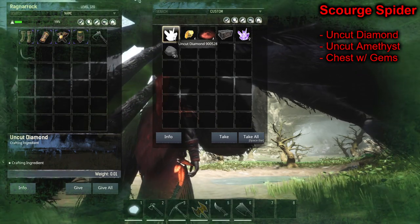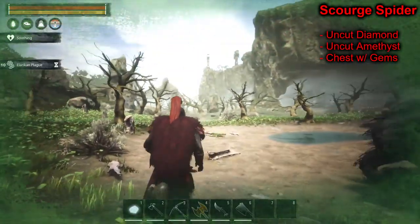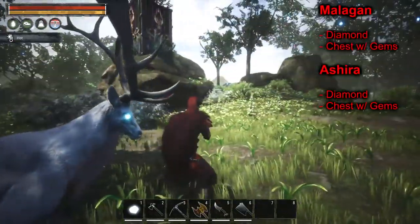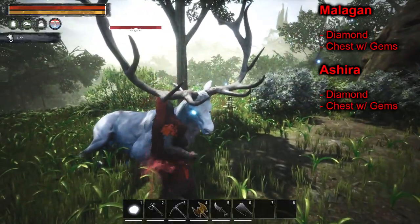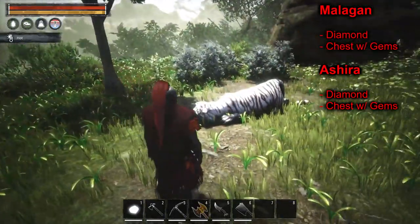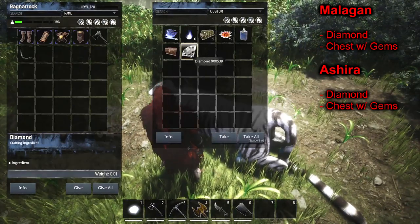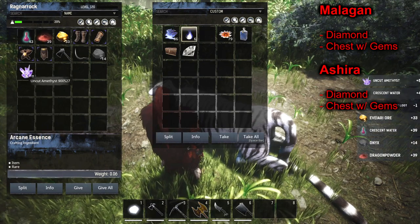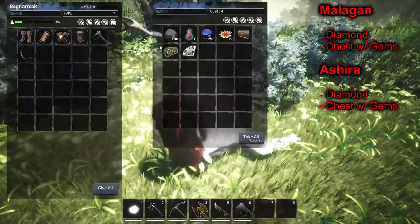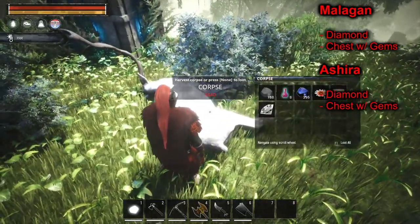This is the big scourge spider - another Age of Calamitous boss. Mainly because it's an actual boss, you're almost always going to get a diamond or amethyst, usually uncut diamonds, maybe even a whole diamond from any of the AoC bosses or mini bosses. That's going to be your best bet for diamonds. Here at the Elven legendary camp, hitting the boss makes the tiger come running. Both are bosses and mini bosses - we got a full diamond from this one. From the chest we got some amethyst, and from the other boss another full diamond plus more amethyst.